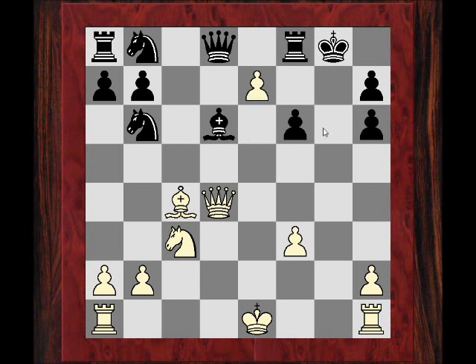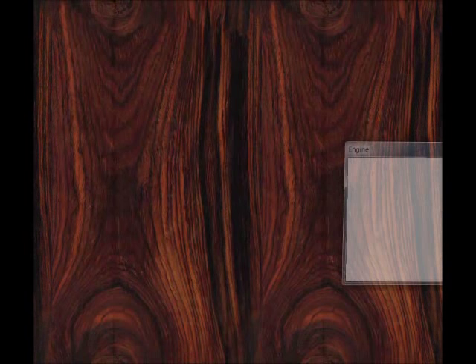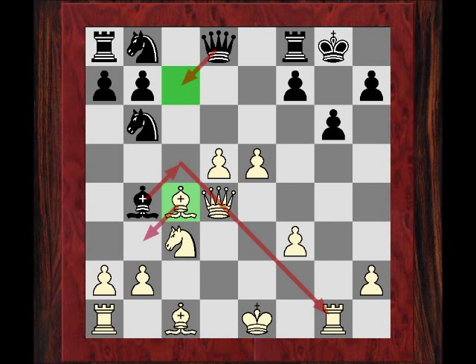So Bh6 in this position — crazy idea. After gxe6 with the big threat of Rg1, and if f6 here, there's the move d6 — believe it or not. Say Bxd6, there's e7 check winning the queen. If queen takes d6, e7 check — just take the queen and take the rook. So d6 here looks as though White is getting a lot of compensation. This Bh6 move needs checking out if this line is to be played. Rg1 puts White on the brink of losing, and technically White should have definitely lost if playing a modern supercomputer.